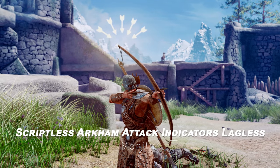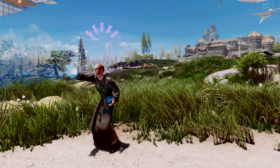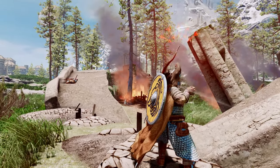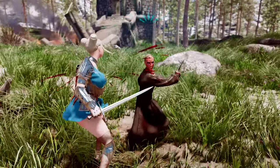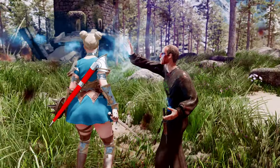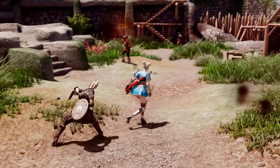Next up is Scriptless Arkham Attack Indicators Lagless. This mod provides scriptless animated Arkham visual-style attack indicators for magic, ranged, and melee attacks. The indicators are clean, color-coded, and display icons above enemies' heads during melee attacks, bow attacks, and magic casting. This mod operates based on SPID and Scrambled Bugs.